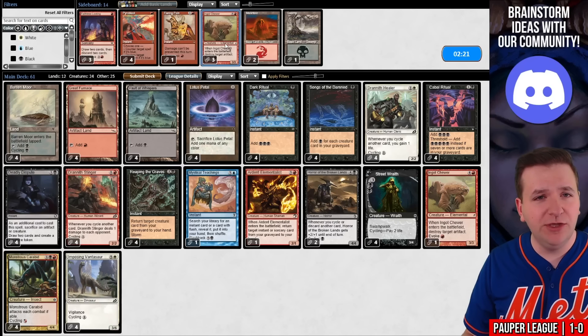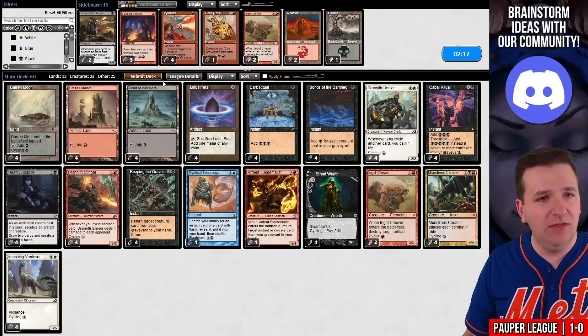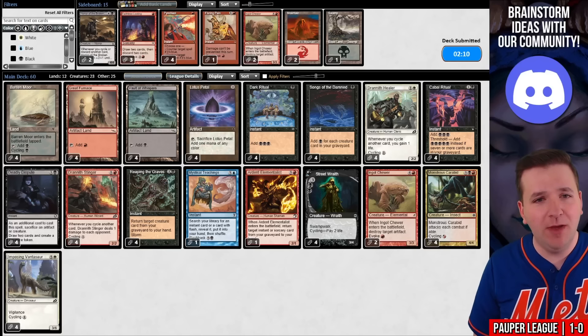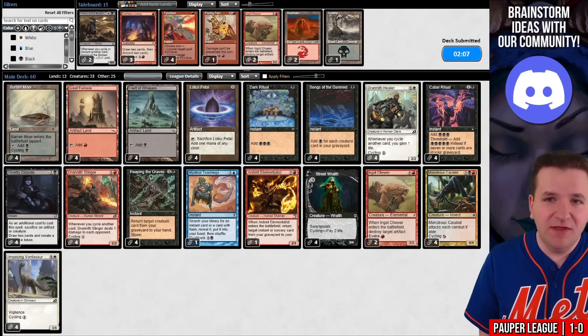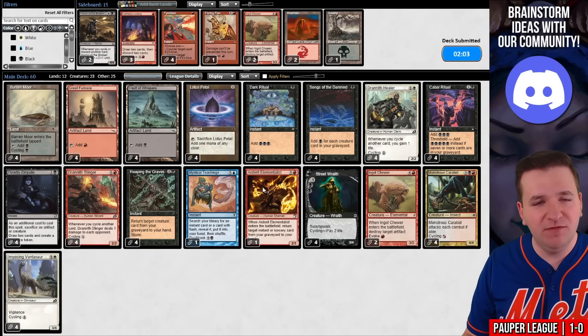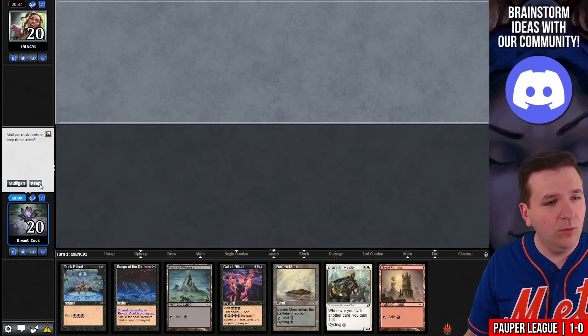For the post-board games, I'll try bringing in two Ingot Chewers over Horror of the Broken Lands. Most lists play one or two Relics or Nihil Spellbombs in the sideboard — it's not a guarantee but it's possible. I want something to deal with them so I can still win easily, but I don't want to overboard. Just trying a couple here.